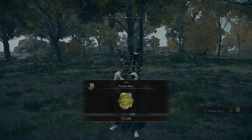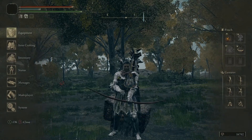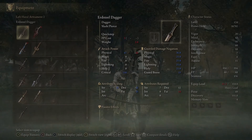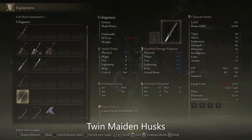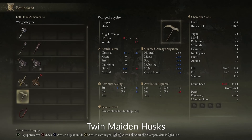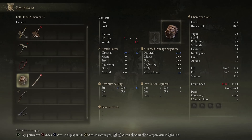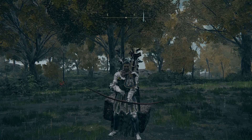The poison mist. Also, you can get a finger seal from the two-finger reader crones — the merchant crones in the Round Table Hold. I don't have it on this character, but that's where you can get one of those. On to the rest of the video.